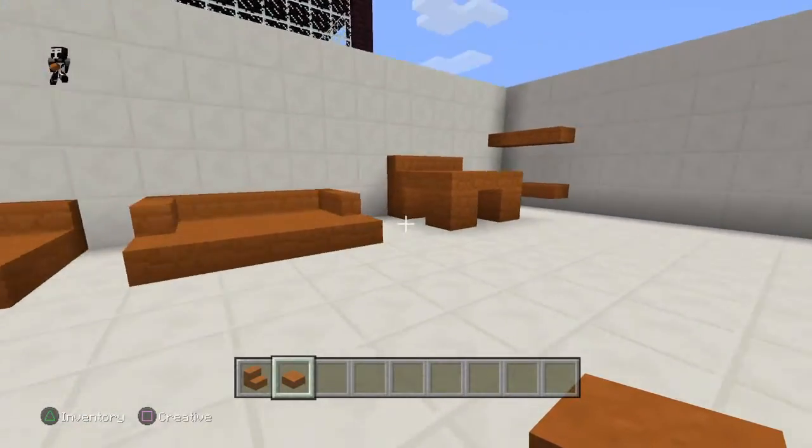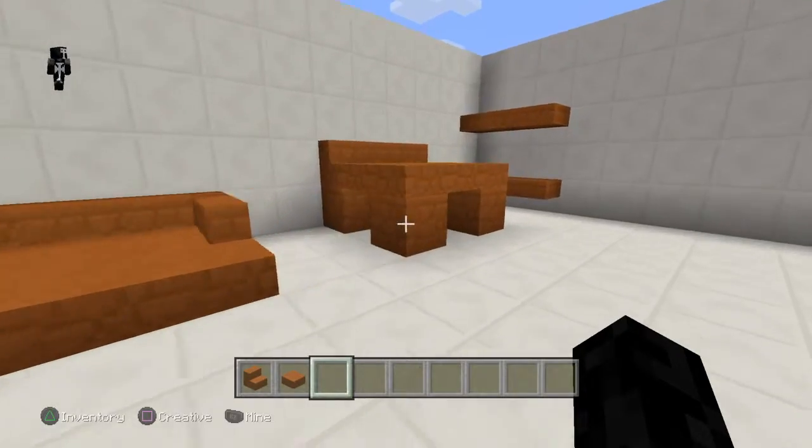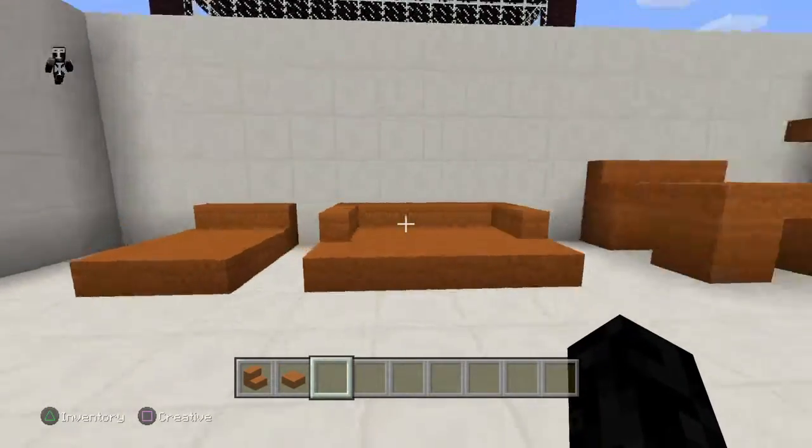And you could add something in to design it into a bunk bed. But there are just a few ideas of some beds that you could make instead of the ones that you can just throw down if you so wished. So, there we go.